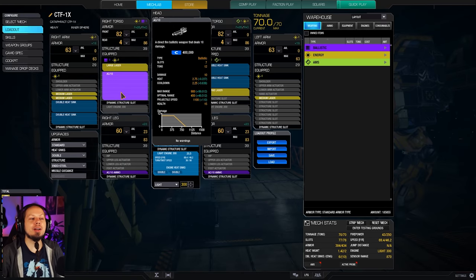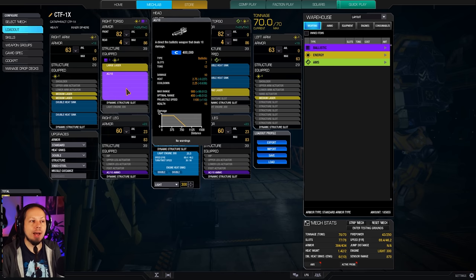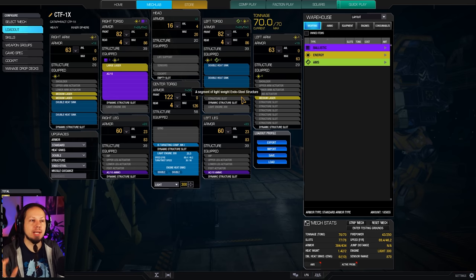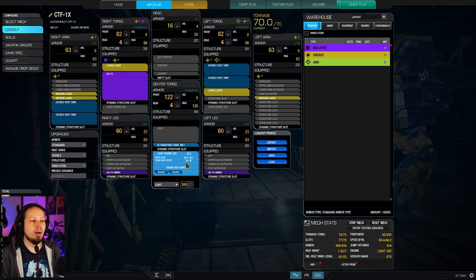The build consists of a single Auto Cannon 10 — not Ultra, regular Auto Cannon 10. I took a regular AC10 over an Ultra Auto Cannon 10 because a UAC can jam and then your Cooldown quirk doesn't help you at all. So I'd rather shoot the Auto Cannon in regular firing mode, one shell at a time, 10 damage pinpoint, over and over again and very, very fast. We have two large lasers on the high mount on the shoulders, and then three medium lasers on the arms, as well as a Targeting Computer Mark 1 for some velocity bonus, beam range bonus, and critical bonus. And then we have a light engine with 16 double heatsinks total.